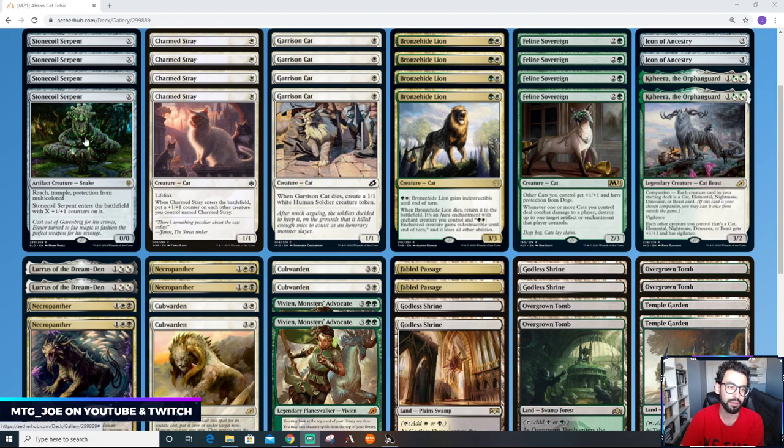We do have honorary cat Stone Coil Serpent. This card is in here because it helps a lot of the mutate effects — being able to have counters on it with protection from multicolored, and then allowing you to mutate on top of it, lets you kind of stack up. It can also be cast with Lurrus, which we're main-boarding, for up to two mana.